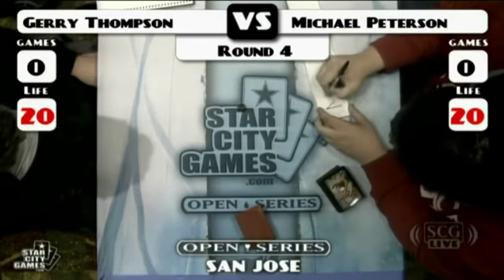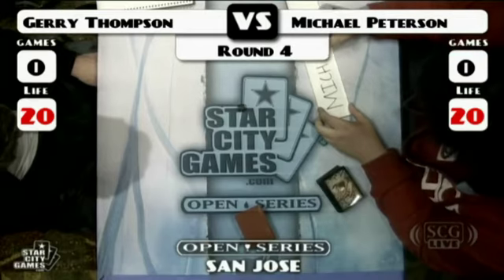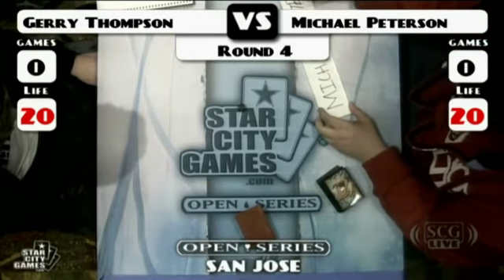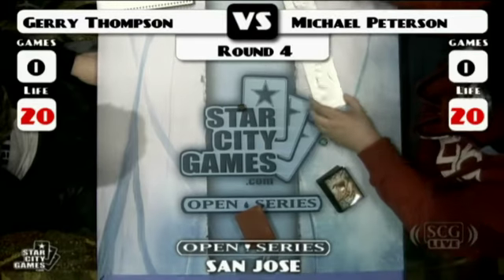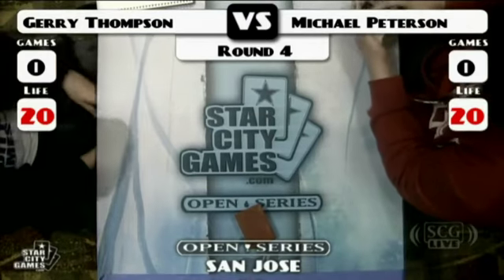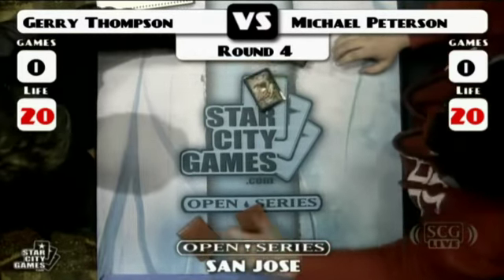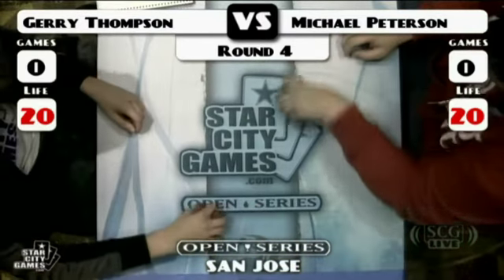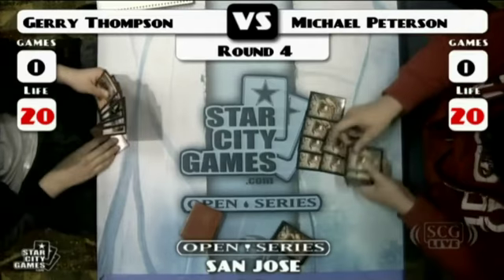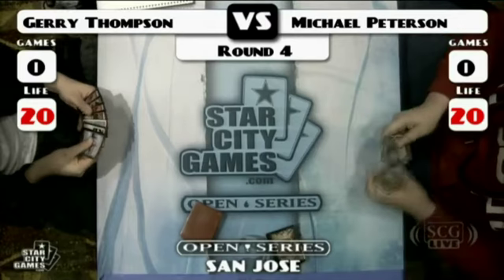Glenn is tagging out, Gavin Verhey back. So what do we know about this matchup? We know this is Peterson with an O. We've only established that Peterson himself is using some of those special edition sleeves. And now we've just been handed some decklists. Jerry Thompson — Tarmogoyf, Vendilion Clique. This is not a mirror match, for sure.